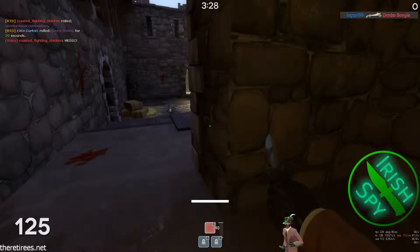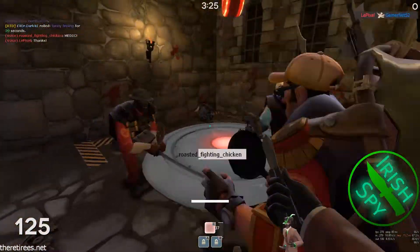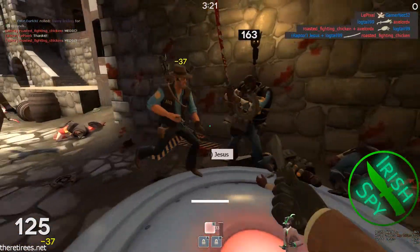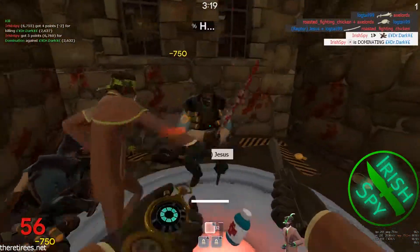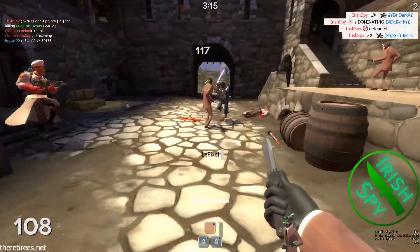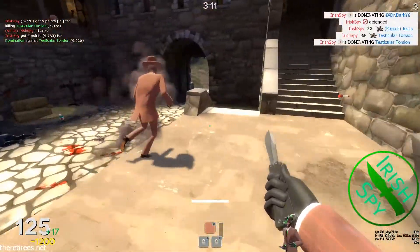Hey guys, so today I start out this video on Degroot Keep, and I'm being really aggressive. Today in this video I'm talking about being very aggressive as Spy. I just get up all in their faces, I use the other Spy as a distraction for that Demo Knight stab, and I just kind of pull really easy little Matadors on people.